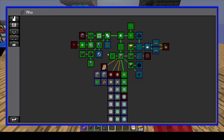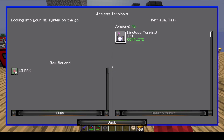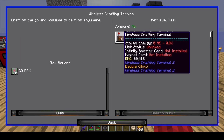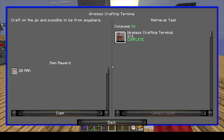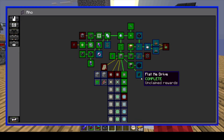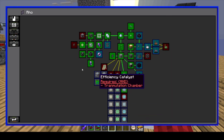Our wireless terminals — that's the one I was talking about that I made. This is the one I'm currently using. And then there is a wireless interface terminal, which I made — that's pretty cool. We have a charger which charges the terminals, and then just fluix pearls. So we can go ahead and claim all of those.